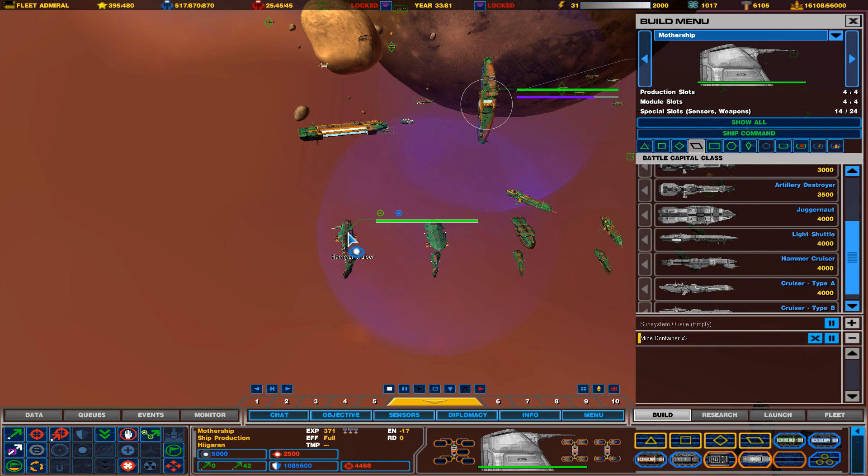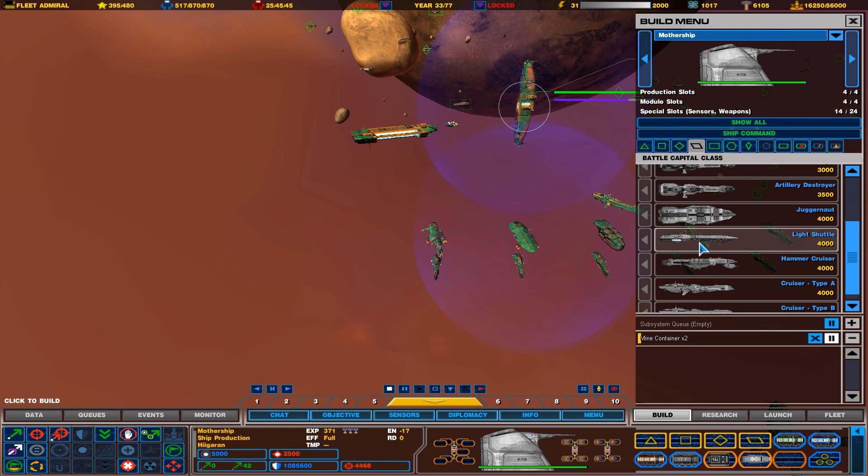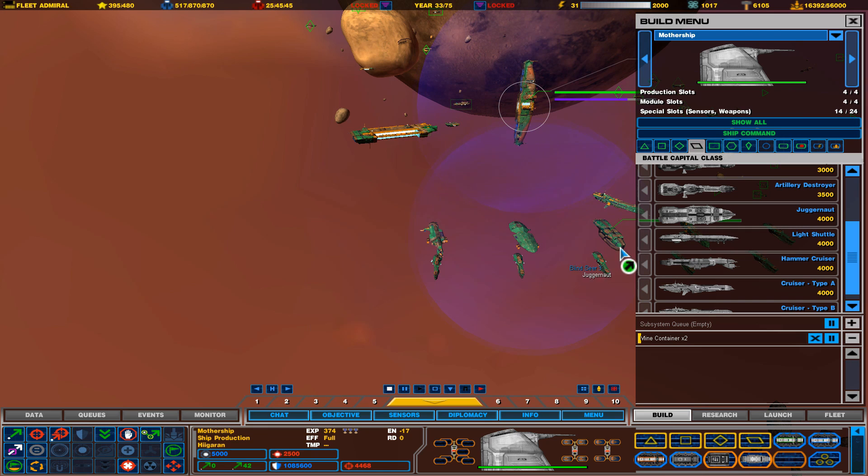The next one is the Hammer Cruiser. The light shuttle doesn't require any divisions whatsoever — you can build it as soon as you start the game, or once you have the ability to build capital ships. It doesn't require the science division or anything else.